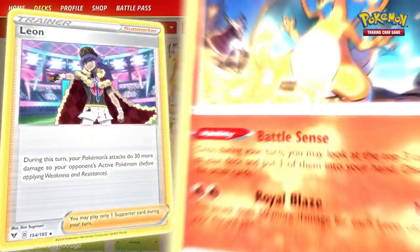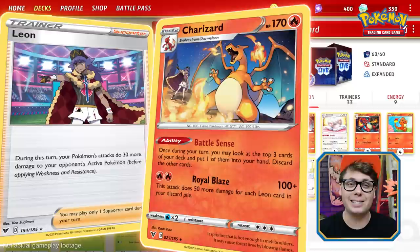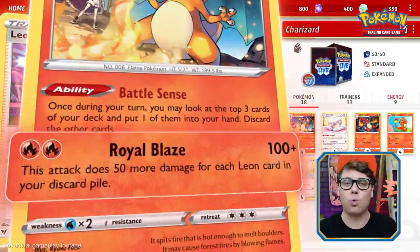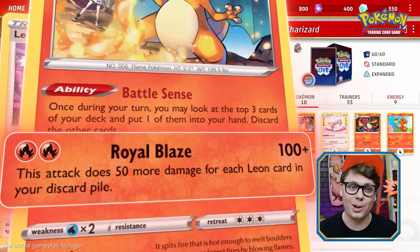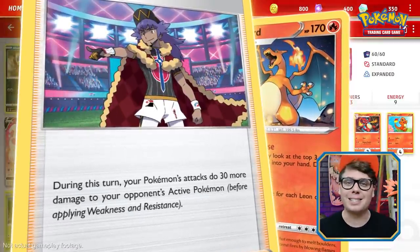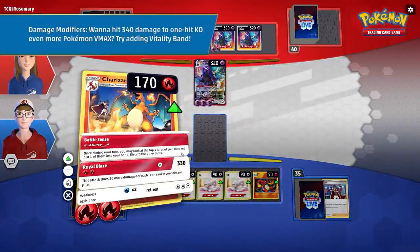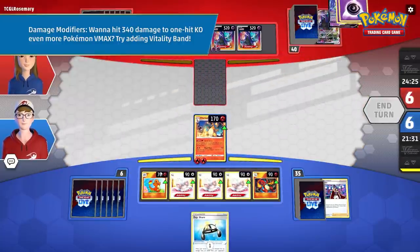Leon is one of the most amazing trainers from the Galar region. His bond with his Charizard is so strong that he's never lost a battle. Their incredible connection is replicated in the Pokemon TCG with the supporter card Leon and Charizard from Vivid Voltage. Charizard has the Royal Blaze attack, which does 100 damage plus 50 more damage for each Leon in your discard pile. Leon is a supporter which makes your Pokemon's attacks do 30 more damage during your turn. With four Leon in the discard pile and a Leon played as your supporter for the turn, it's possible to do 330 damage with Charizard for just two fire energy. But swinging for 330 damage isn't exactly easy — this attack is going to require some support.